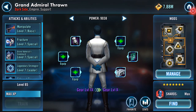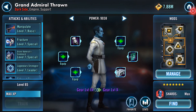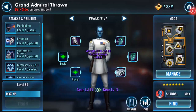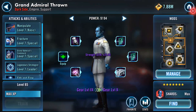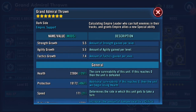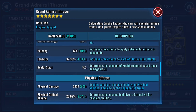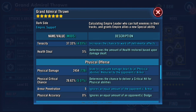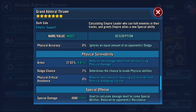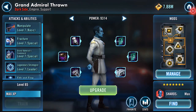Welcome back — I've got some green pluses where there were blanks; I went shopping. So at the moment this is my Gear 9 Grand Admiral Thrawn: 22,804 on his health, 19,000 protection, 171 is his speed, 729 additional physical damage, 4,080 on his special damage.